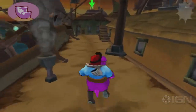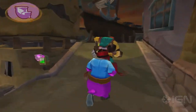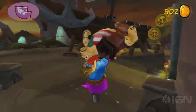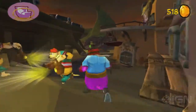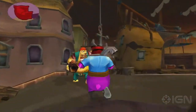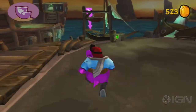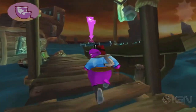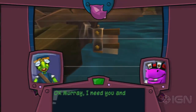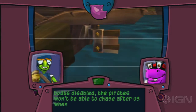Okay, Murray, I need you and Sly to blast the rudders off all the galleons in port. With their boats disabled, the pirates won't be able to chase after us when we sail for Dagger Island.